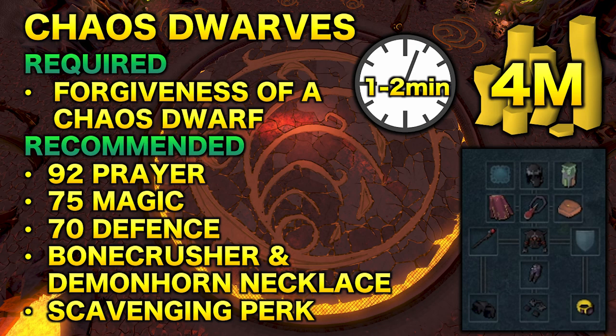Moving on to the next method: killing Chaos Dwarves. There is only one requirement, which is Forgiveness of a Chaos Dwarf. You can make around 4 mil per hour and should be AFK for around a minute or two at a time. Recommended is 92 Prayer for Soul Split — if you use this, use the Bone Crusher and Demon Horn Necklace for basically unlimited prayer. Also 75 Magic and 70 Defence are recommended, along with the Scavenging perk. For my recommended setup I'm using Subjugation armour with my Noxious Scythe; I'm using Virtus legs because they have Scavenging on them. You can switch the Blood Fury Necklace for the Demon Horn Necklace if you want unlimited prayer, but the Blood Fury works as well.